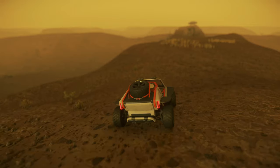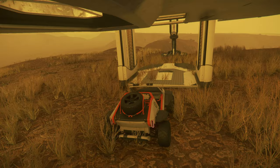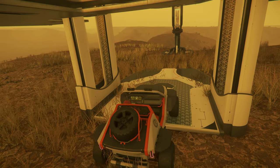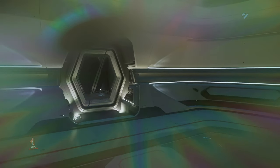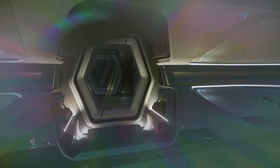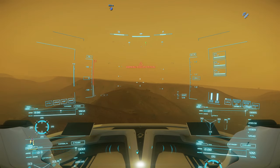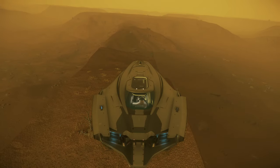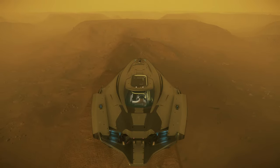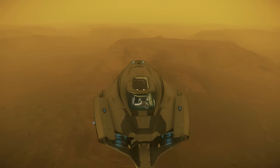Unfortunately, during my expedition, luck was not on my side as I underestimated the harsh conditions of Aberdeen. Despite maintaining stable oxygen levels, the relentless high temperatures took their toll. As time went on, my vision grew blurry and a dizzy sensation overwhelmed me — a clear sign I needed to retreat and seek shelter. If you find yourself in a similar situation, do not hesitate to return to your ship and stay indoors. If you have a medical ship or one equipped with a medical bed, take advantage of those facilities. We all know the dire consequences that can arise from ignoring such dangers.